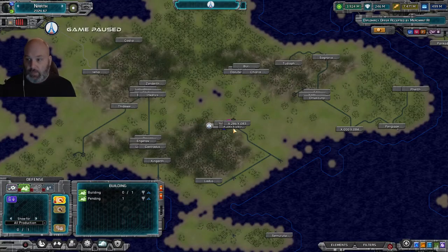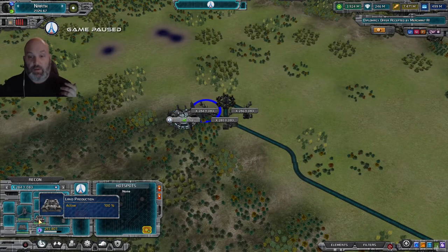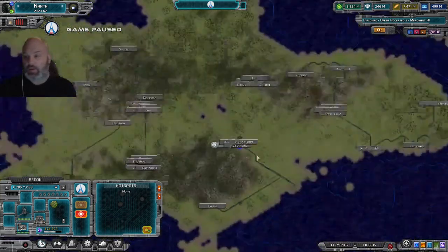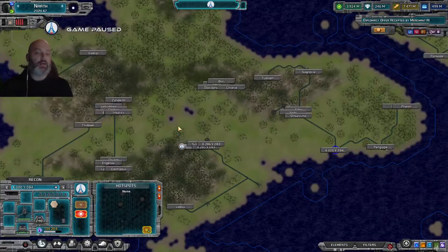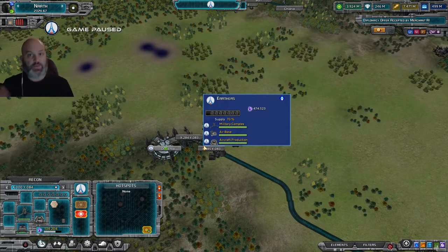Over here by our capital, bringing up the recon tab, we have our barracks and our land fabrication — each land fabrication gives you one production slot. Over here is our aircraft production slot, and all the way over here is our naval production. The thing about naval units is they are defensive to the planet they're built on — they cannot be transferred to other planets. Unlike land and air units, which can be transported into orbit, transferred to ships, landed as part of an invasion, or deployed as an occupation force on a colony.